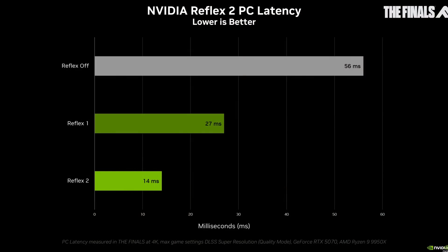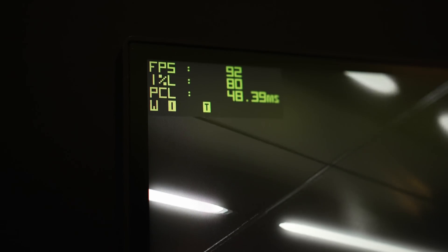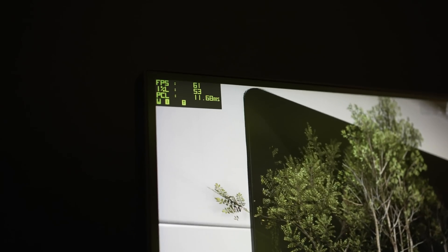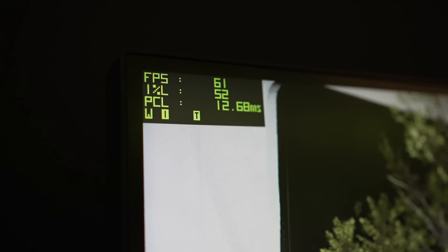Getting a substantial one-frame advantage in the Finals is going to be really huge. According to Nvidia, they saw in a test around 56 milliseconds of latency with Reflex Off, then 27 milliseconds with Reflex 1 — which you can counter by simply capping your frame rate — but then with Reflex 2, which cannot be countered by any other method, they've roughly halved it again to just 14 milliseconds. At CES, I did my own testing and found very similar results: in the Finals I saw roughly 50ms with Reflex Off, 22ms with Reflex On, and 12ms of total latency with Reflex 2 enabled, giving an additional 10 millisecond advantage with Reflex 2 versus Reflex On.